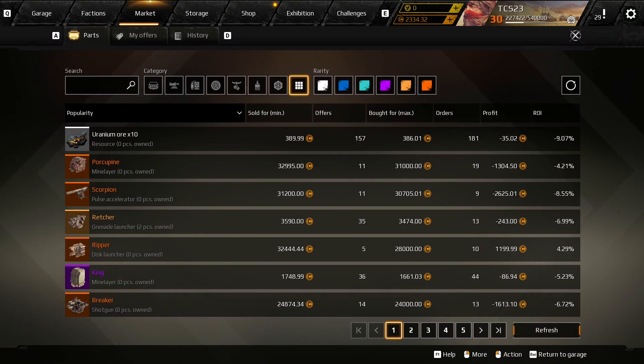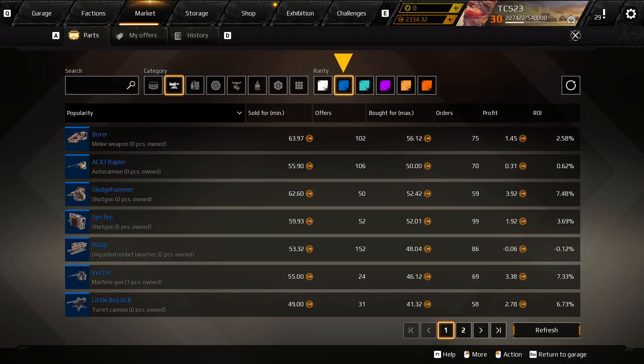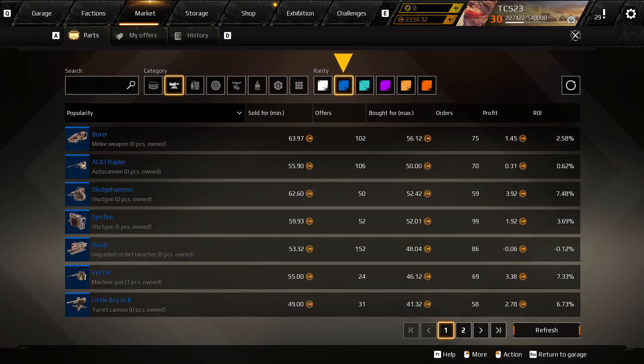Let's demonstrate this by doing a search for a rare machine gun that you just can't remember the name of. You select the weapons filter, and since you know it's a rare part, you choose the blue rarity. There it is — the Vector machine gun. The 'sold for' column shows the lowest current price that someone is trying to sell a Vector, with 24 total sell offers. The 'bought for' column shows the highest current price that someone is willing to pay for a Vector, with 69 orders.